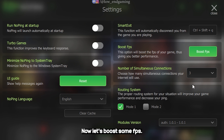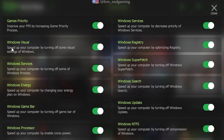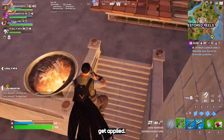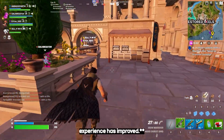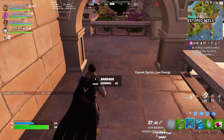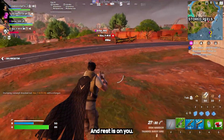Now let's boost some FPS. Click on boost FPS and here turn on all the options. Now restart your PC so that all the changes get applied. These settings optimize your system for better performance. Now after doing all the steps I hope your gaming experience has improved. This was all about NoPing. Don't forget to use the link in the description for a free 7-day trial, and the rest is on you.